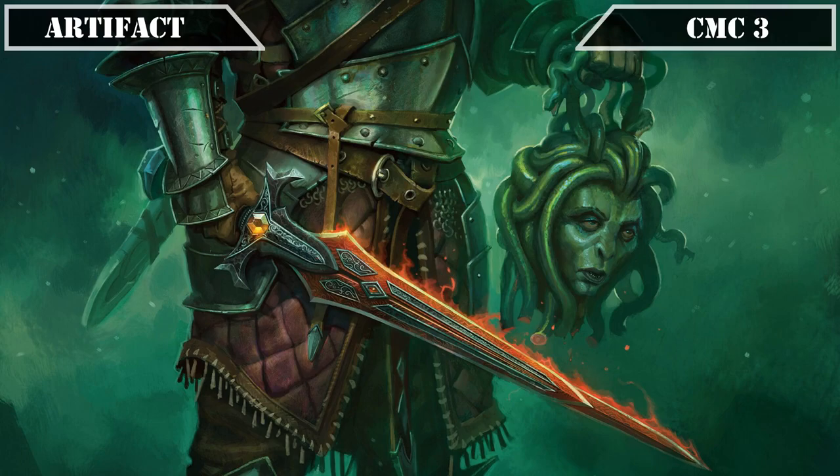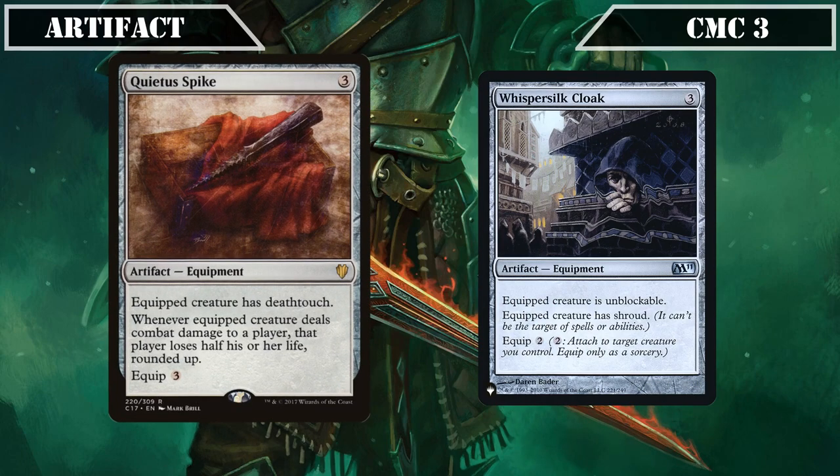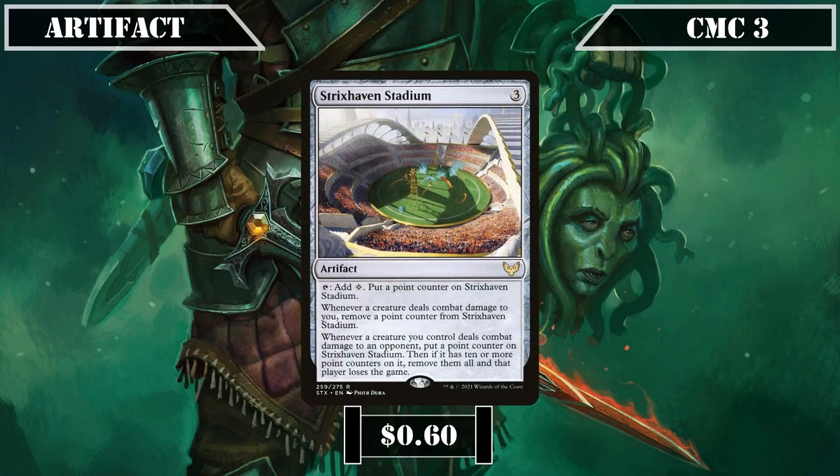We then have another pair of equipment in the CMC 3 slot with Quietus Spike and Whisper Silk Cloak. Quietus Spike equips for 3, gives the equipped creature deathtouch, and if the equipped creature deals combat damage to a player, has that player lose half their life rounded up. Whisper Silk Cloak equips for 2, makes the equipped creature unblockable, and grants it Shroud, which becomes even better when combined with our on-damage win cons. And closing out the CMC 3 slot, we have Strixhaven Stadium, which taps to generate a colorless and accumulates point counters as our assassins deal combat damage to opponents, removing all point counters when it reaches 10 or more after a successful attack to have that opponent lose the game.